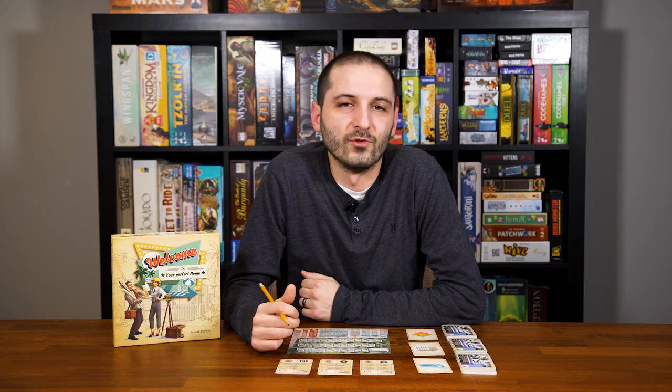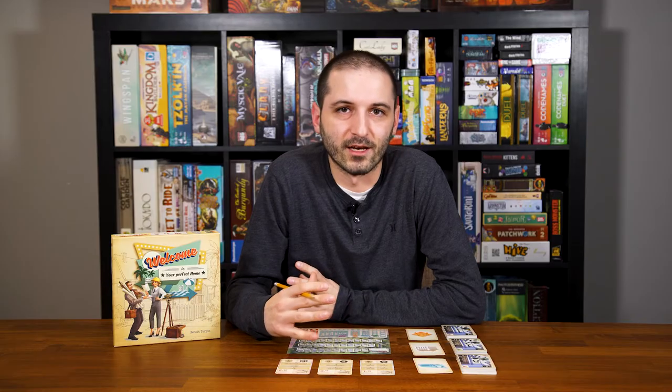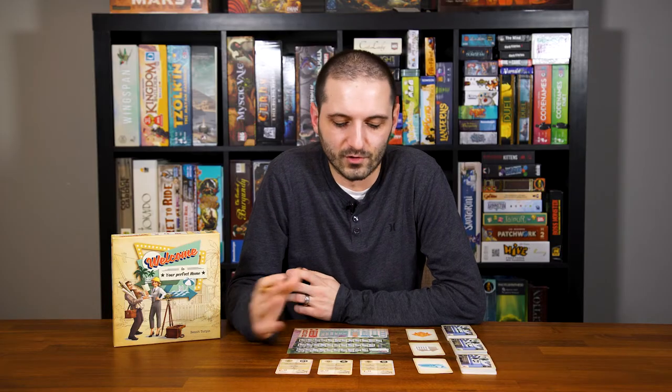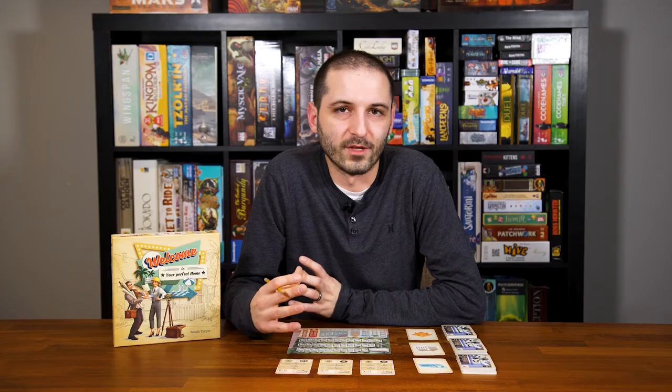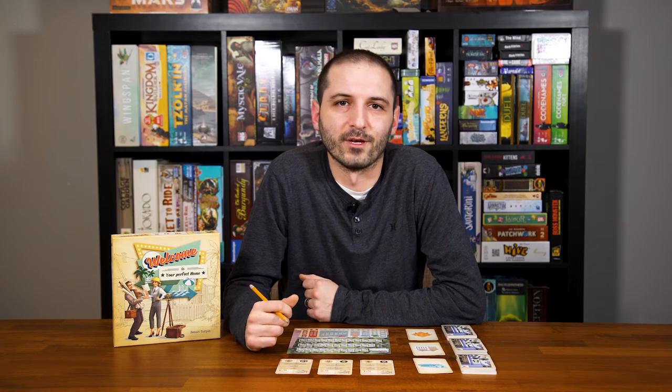In Welcome To, you are an American architect in the 1950s tasked with creating or designing a suburb consisting of three streets. You can fill these streets with parks, swimming pools, and a variety of other things. As the game goes on and players' sheets fill up, the game can end in one of three ways, and at the end of the game, the player with the most points wins.